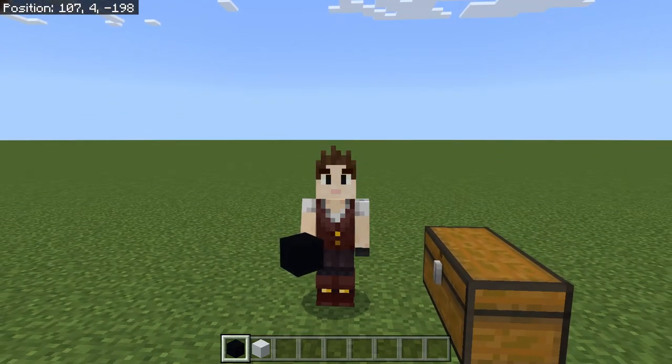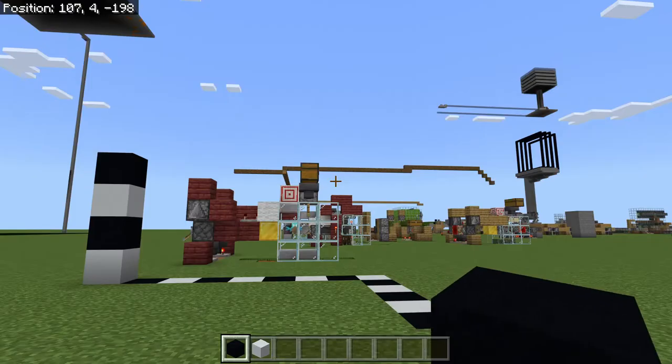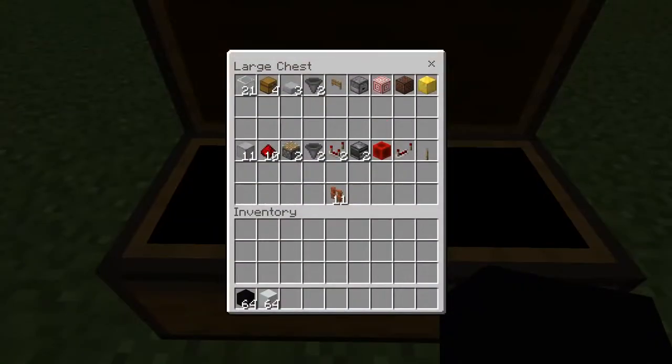This should work for all editions of Bedrock Edition. Let's go ahead and take a look in this chest so you can see what items you need. You're going to need 21 solid blocks — you can use glass blocks if you want to see where the allay is and make sure it's throwing things the right way. This is for the actual holding cell.